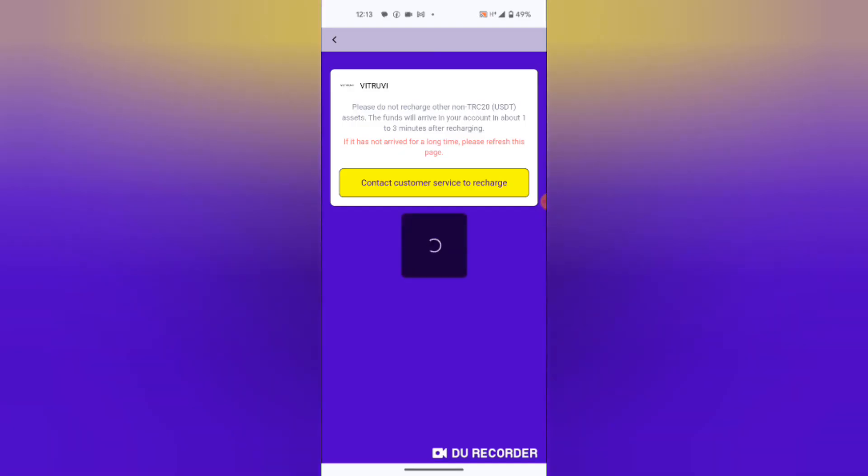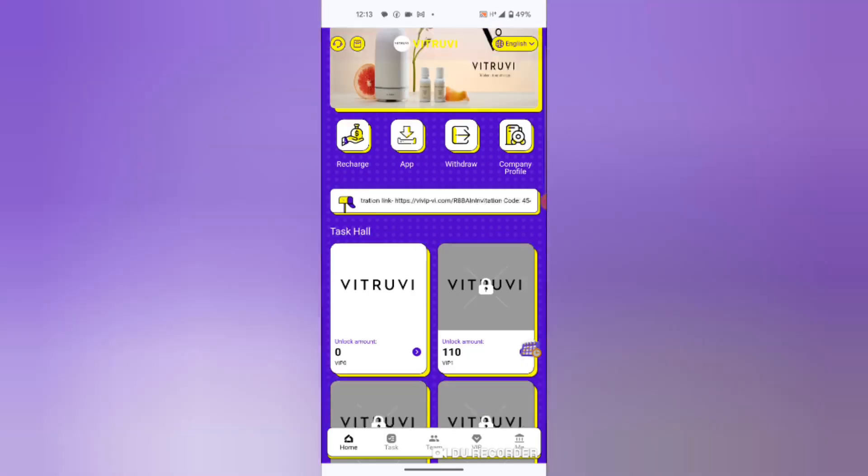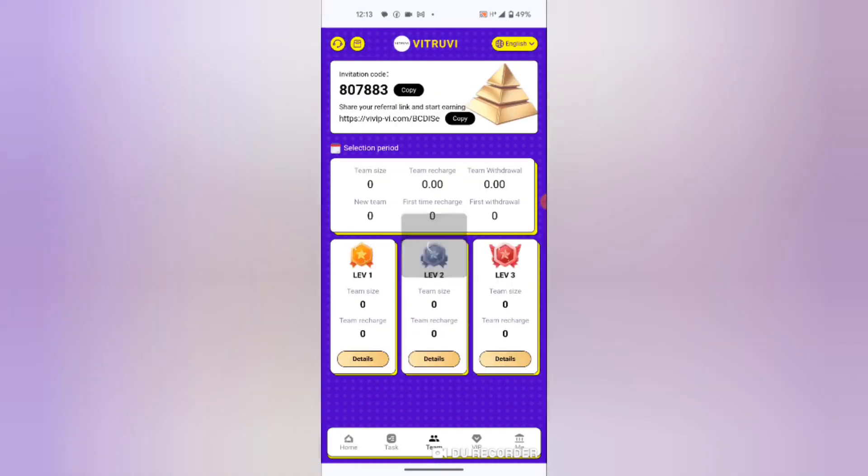To deposit, you will come to the home screen and hit the recharge button. As you can see, you copy your address to Trust Wallet or Binance where you can make the deposit.